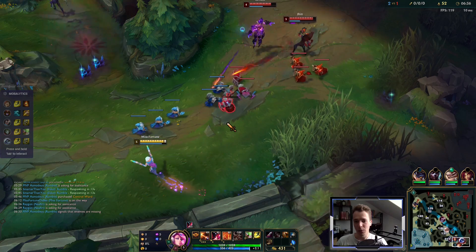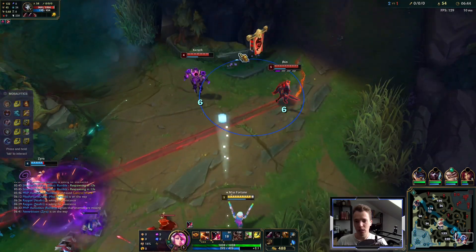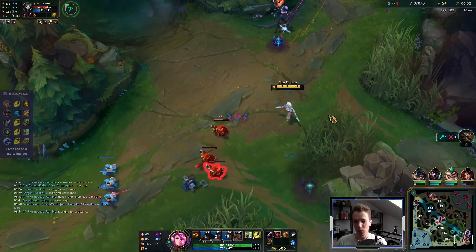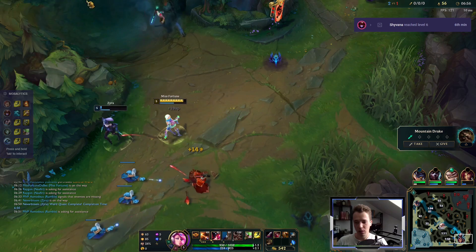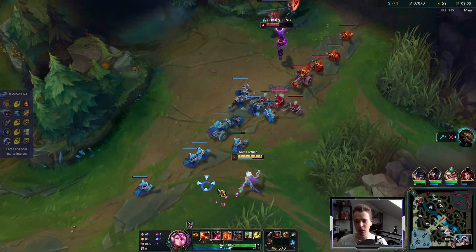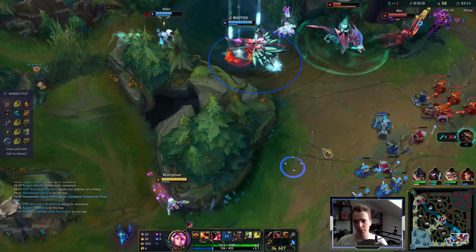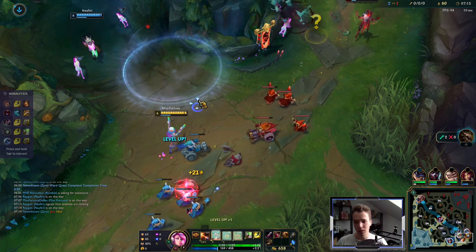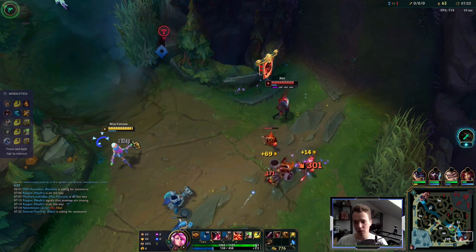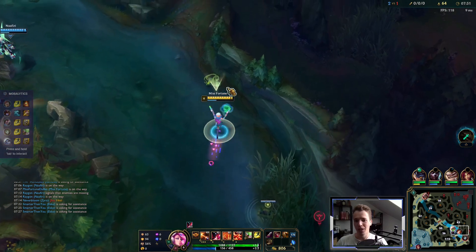We're not looking quite good but Zyra is low HP again, which I don't like. Echo is here. Now the lane is actually quite easy. Trigger Press the Attack first, then press Q so we get the bonus damage. Shyvana's right there and Zyra has no HP — one more wave. Wow, so fast. Maybe I could have flashed over — maybe.